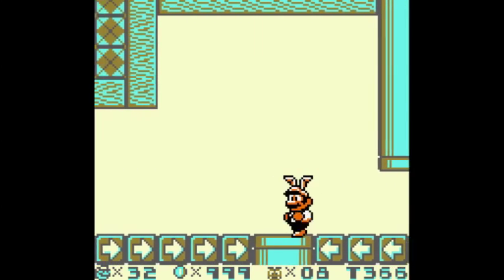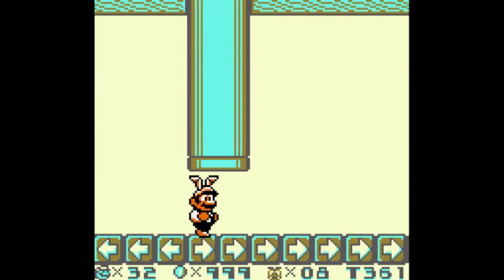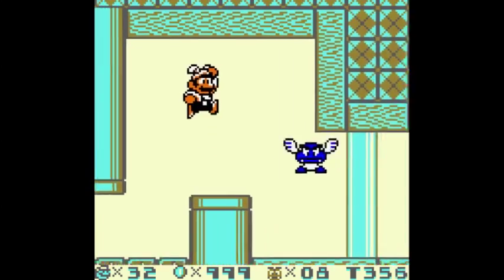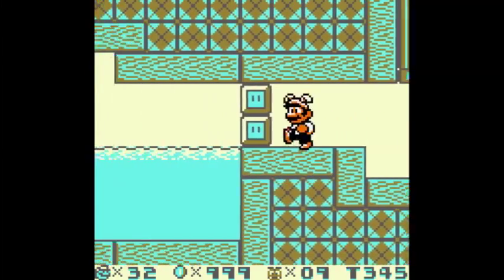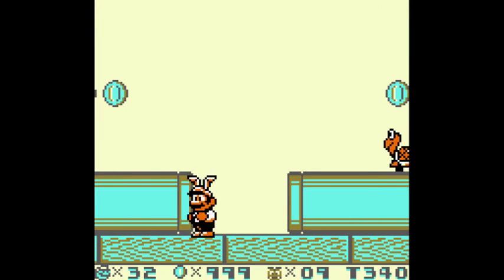I'm pretty sure we can go into one of these pipes. Ok, maybe not. So the gimmick at this level is obviously those arrows on the ground — they're conveyor belts that need to be either compensated for, or you can use them to your advantage. We need firepower for that. So I can go through this pipe like that, but I can't go through the other way.